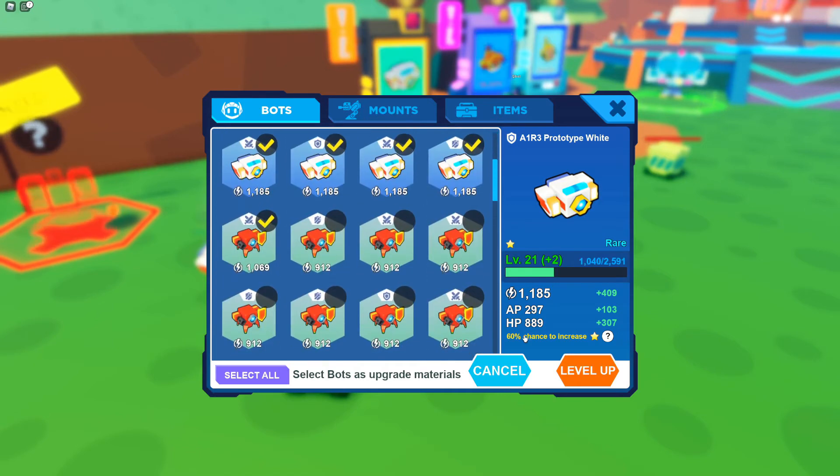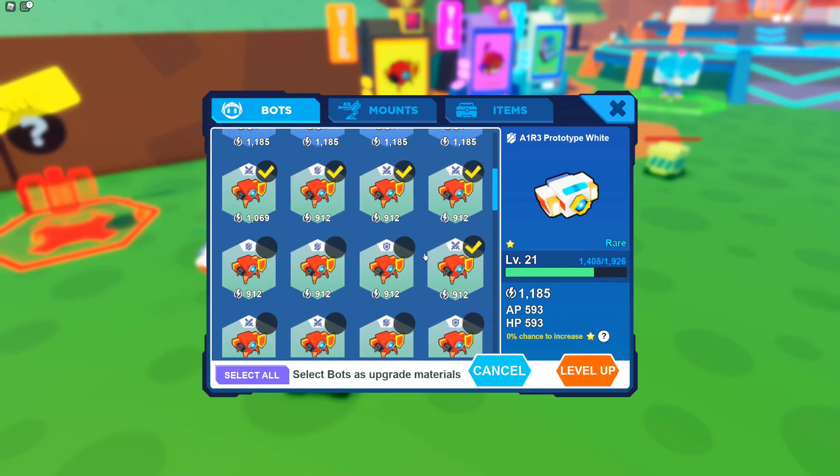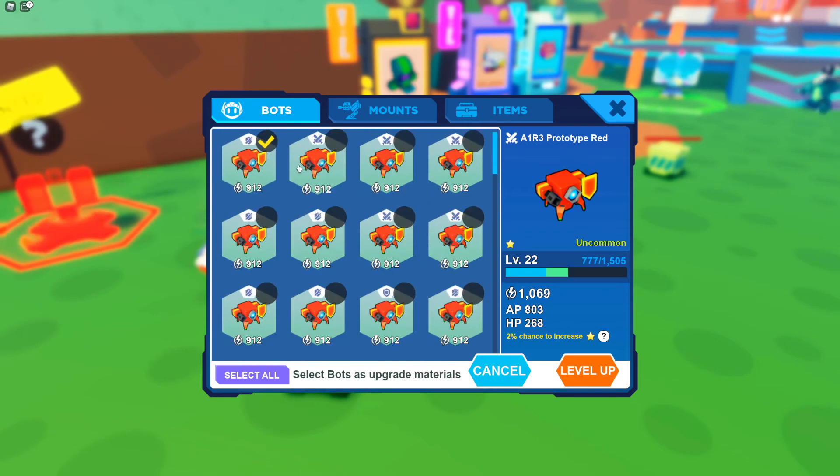But if I select a different pet — one that's different from the original — the percent chance of increasing by one star does not go up at all. If I cancel and do it again and select those different ones, it does nothing because they are not the same bots.